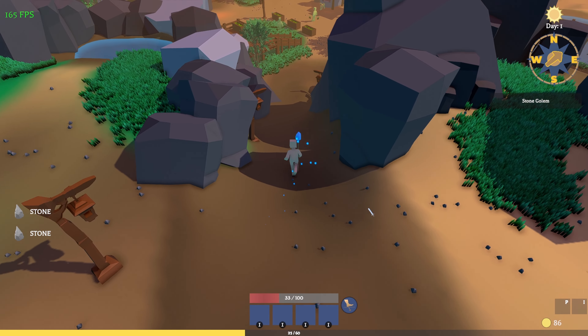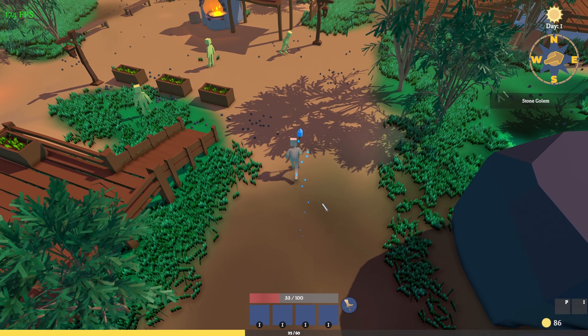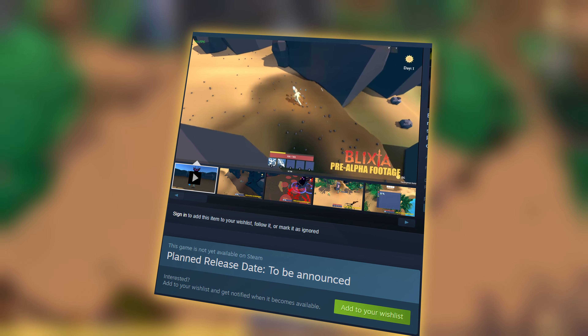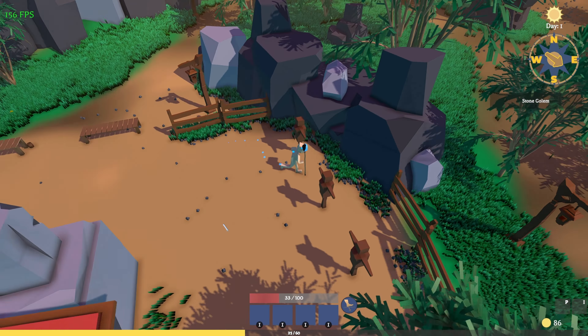This was everything for this devlog. Remember to subscribe, like, and something very important — you can now wishlist Blixia on Steam. Go ahead and do that, and have a good day. Thanks!